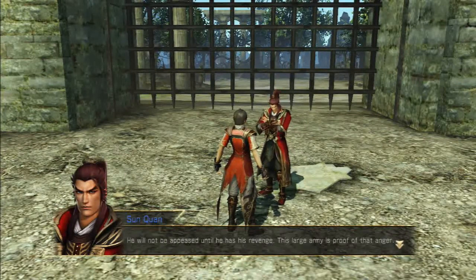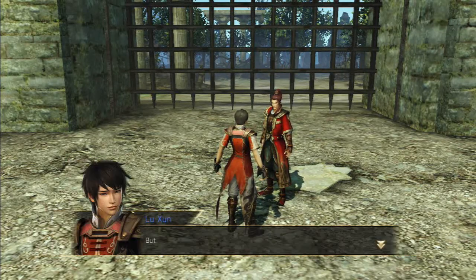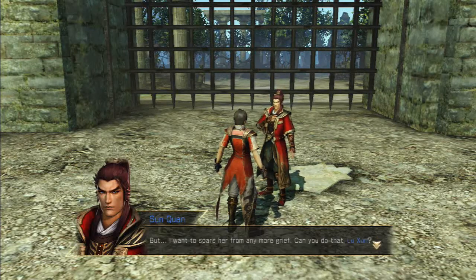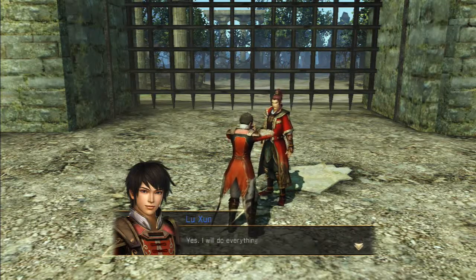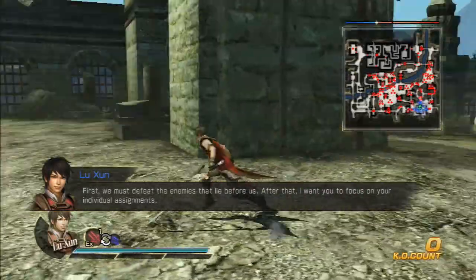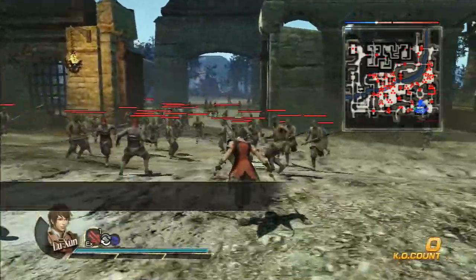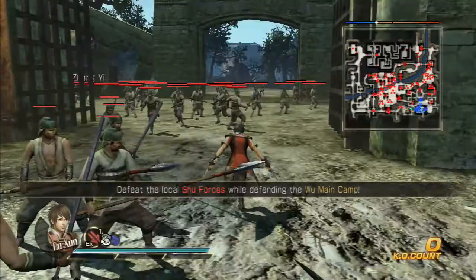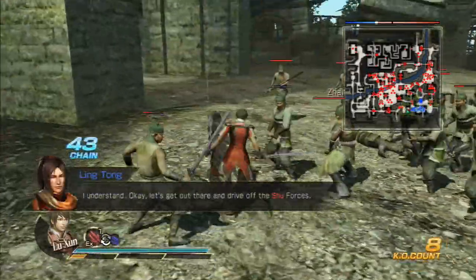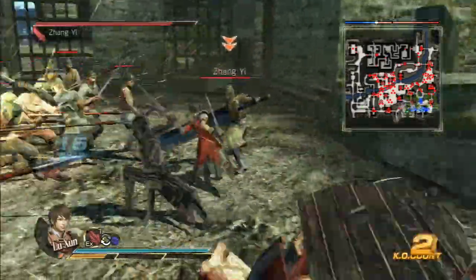And of course, still taking on Liu Bei. If I can take him on, I'd be happy with that. I'm not following him out on his side really. First, we must defeat the enemies that lie before us. I'm going to go over this way first. I don't believe there's any side missions here, but as you can see, he does get a shadow when he is attacking with this weapon, which is pretty nice.